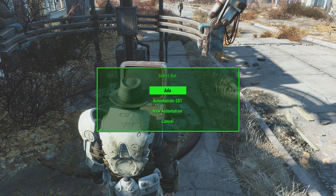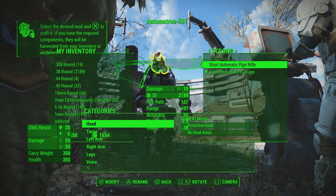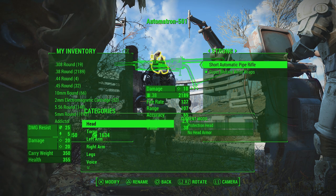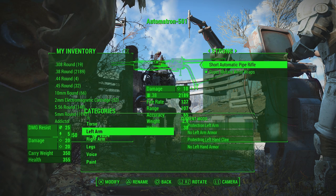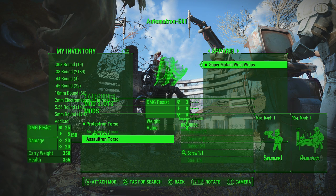From there, select the automatron you made at the start. When you do this, your screen should completely glitch out and you'll have two menus overlapping each other — the trade menu in the background and the robot workbench menu in front. Your main focus needs to be on the robot workbench menus. Navigate only using the d-pad — don't use anything else. Go into torso, into the torso options again, then go down and hover over the assaultron torso. The final step is to start spamming right on the d-pad and X or A at the exact same time.